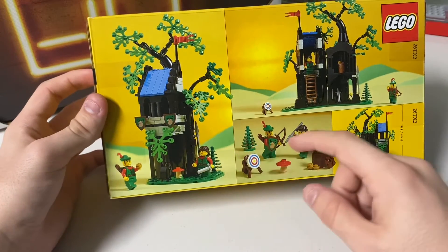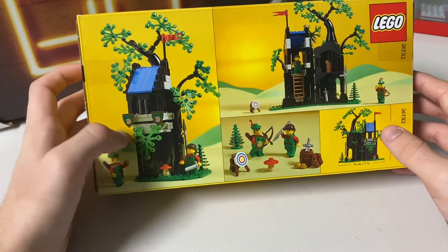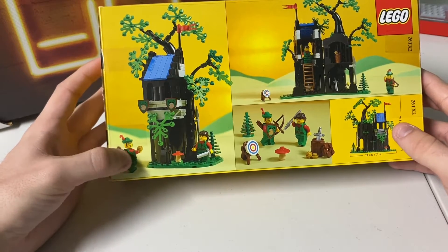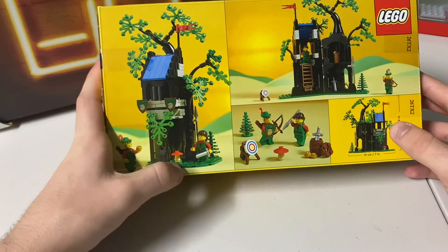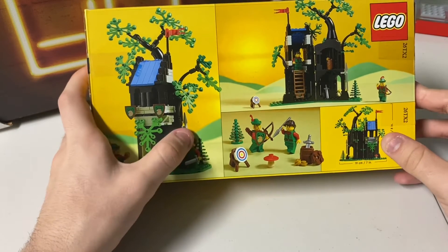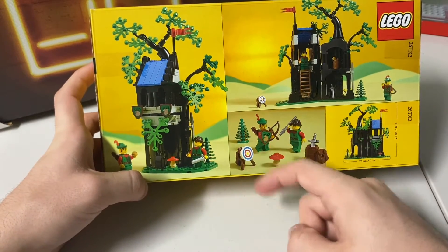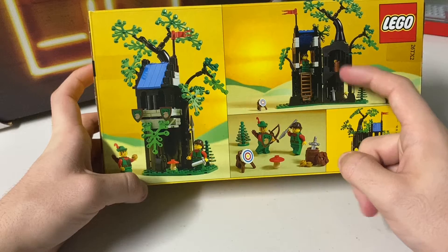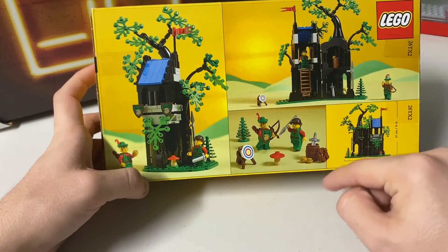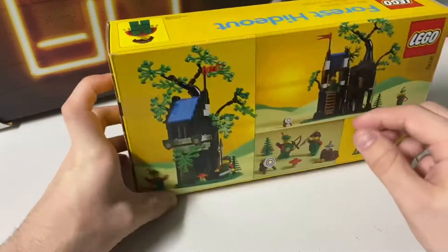This is basically based off the version released 90 years ago — the old Forest Men hideout. You got some nice little detailing trees in the treehouse-like hideout, some shields, basically a Robin Hood-style guy with gold in his hand, a mushroom, a forest woman with her sword and shield, a little archer area for practice, their gold, their weapons, and a ladder going up into the little lookout area. That's pretty much it for this little hideout.